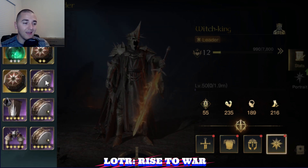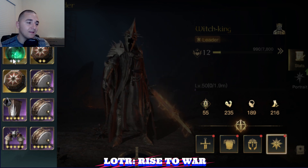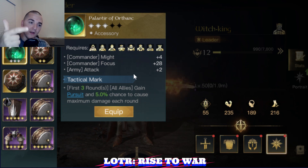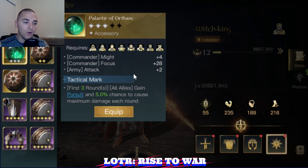For the accessory, plus attack is king. The Palantir of Orthanc is probably what I'm going to be using on the Witch King because it gives plus 2 attack and it gives the pursuit buff, which means I can counter avoidance. So the main goal on Witch King is counter CC, counter avoidance, and make sure your units can connect with their damage no matter what.